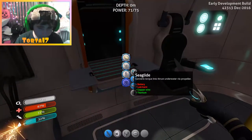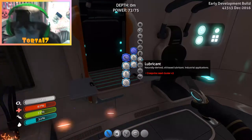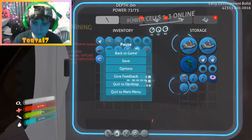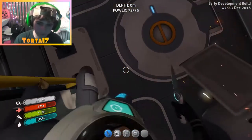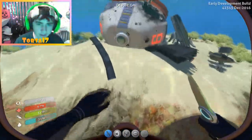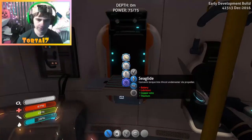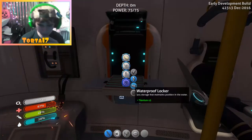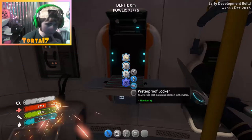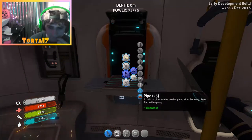How do you make lubricant? I need creepvine seed cluster. I have one — nope, I don't. So let's go get some, and I need to get more other stuff apparently. I can make a beacon and a waterproof locker as well but I don't need those. What I need is a freaking repair tool.